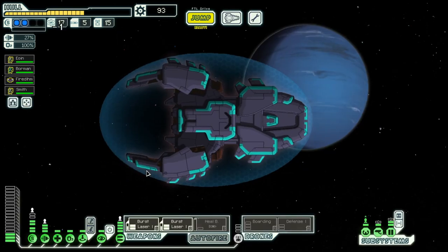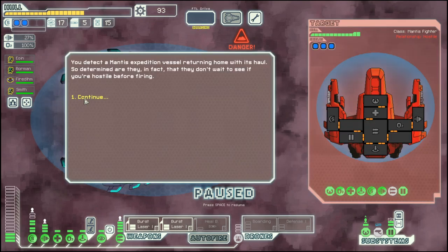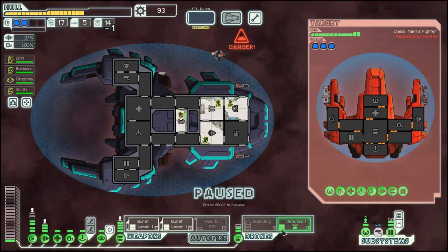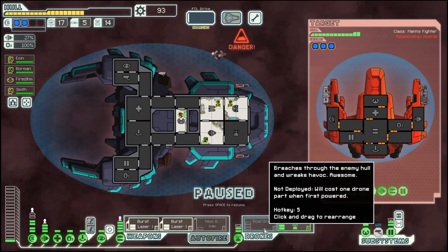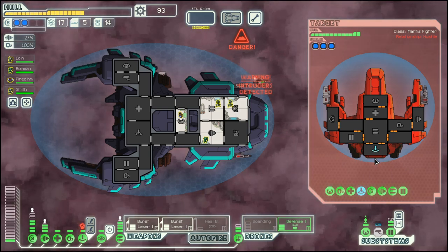Let's go down here into the nebula. Three shield ship, missile, and med bay.